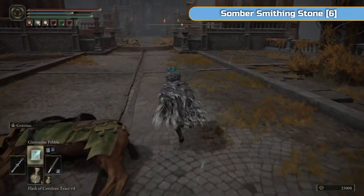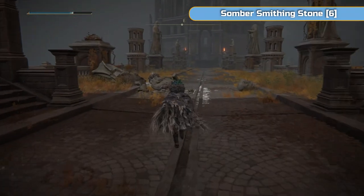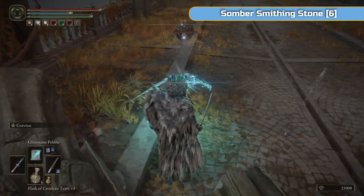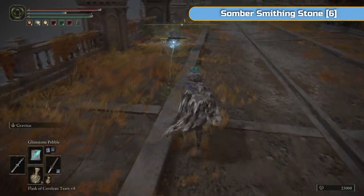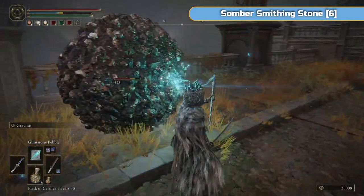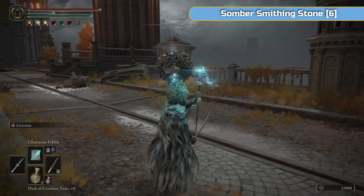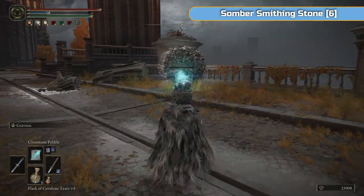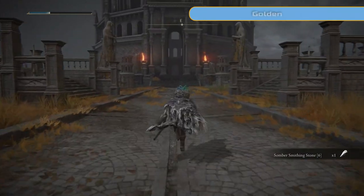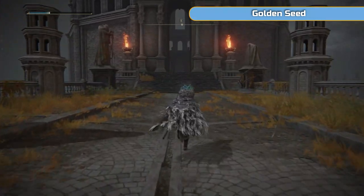You can't use Torrent here either unfortunately, so we're just going to have to run. There is a Dung Beetle here — Somber Smithing Stone 6. It will blast into a big one that does charge you as well, but it doesn't actually damage you. We don't need a Somber Smithing Stone 6 so if you miss it, it's not the end of the world. Right, so Morgott's tower is coming up.